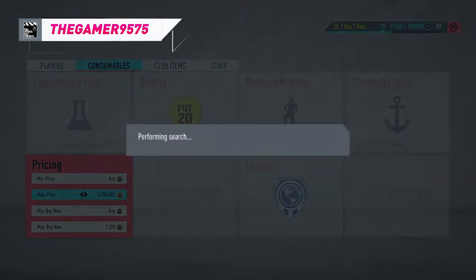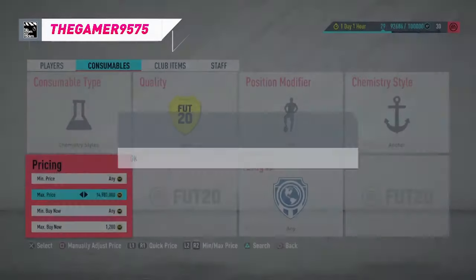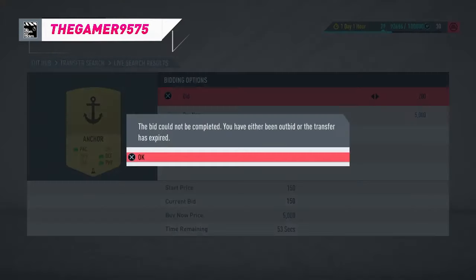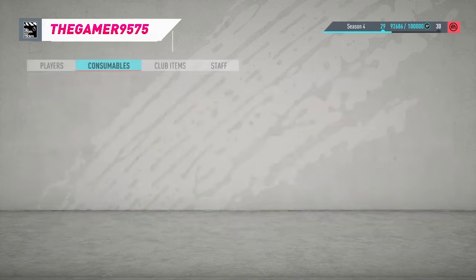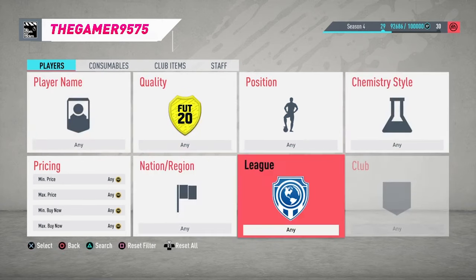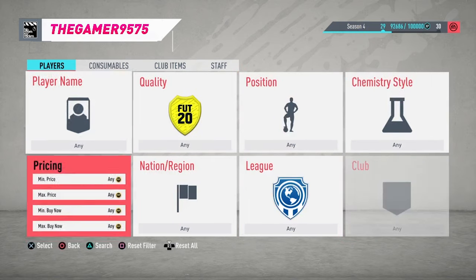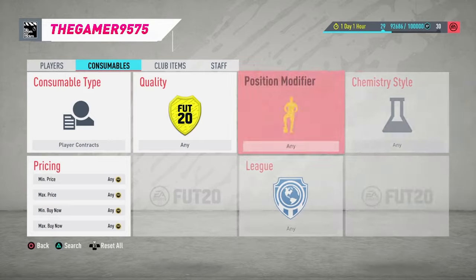You can mass bid on them — I didn't snipe most of mine, I mass bid on them. Put a bid in around 850. Some of these cards go for 1.4k but if you do get them you could get them for about 1k, making a good profit. A good time to do it is in the morning in England time because the market is pretty down at that time.